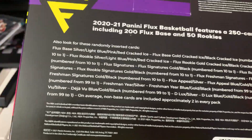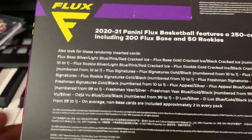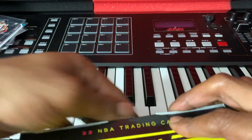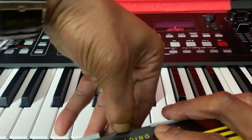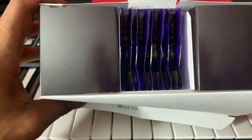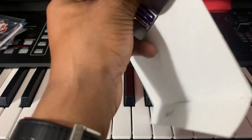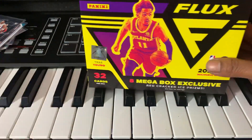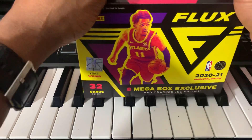I was like, whoa, what is this — a mega box? When did this come out? They've had the blasters on Target for almost a week now but I haven't seen these. I didn't check if Target did a drop today, but this is how it's packaged — eight packs, and each pack should have a red cracked ice prism.